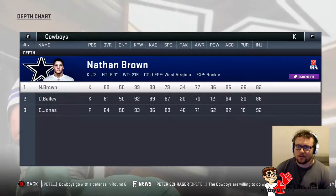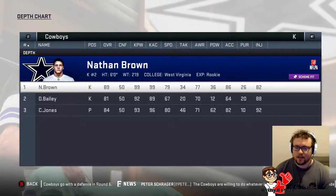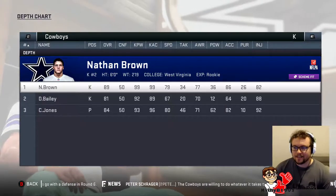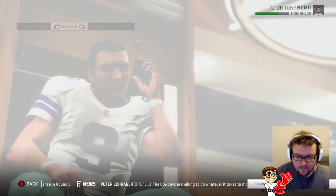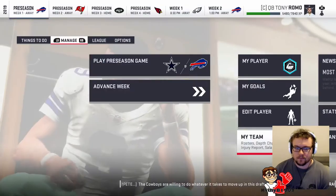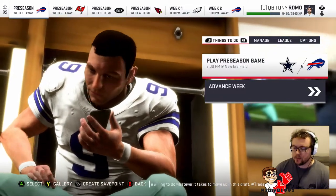Kicker — we picked up a guy called Nathan Brown. He looks pretty good. But anyway, let's get into our first preseason game.